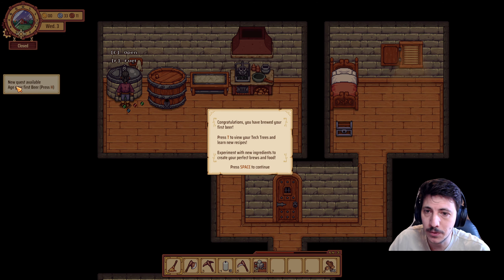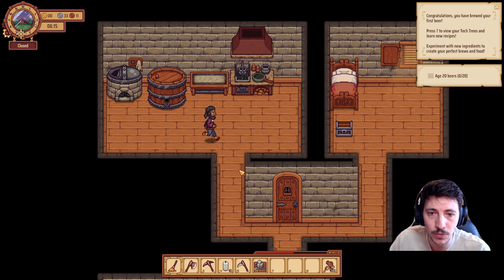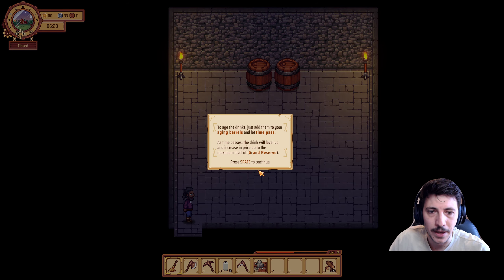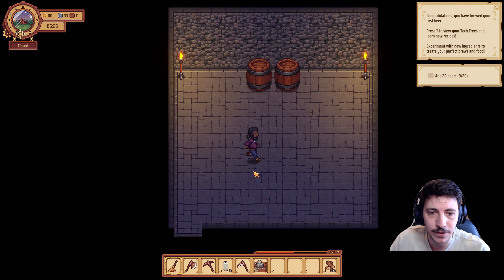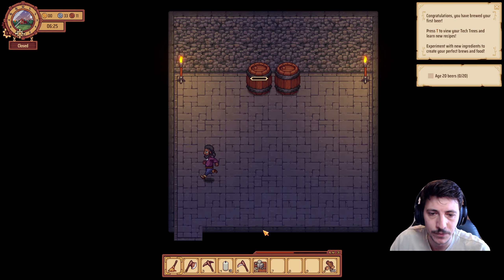Let's go ahead and accept this — we'll get a little bit of experience of a variety of different types. We'll go ahead and drop all this off in the cellar, and we can age everything down here.